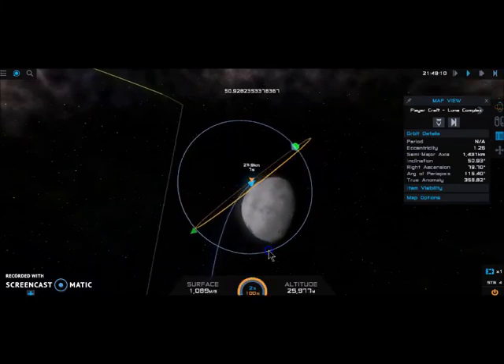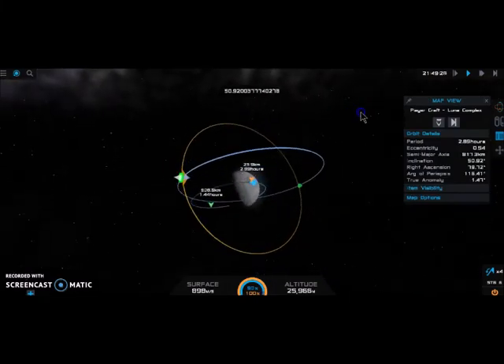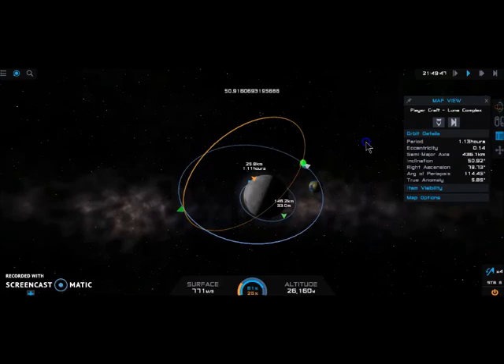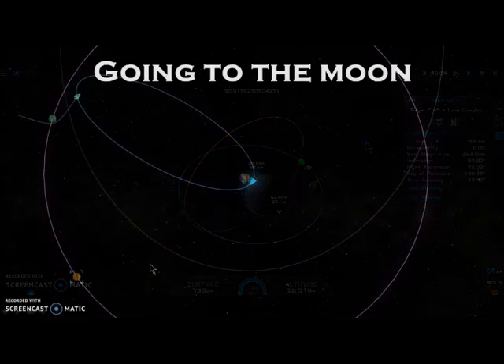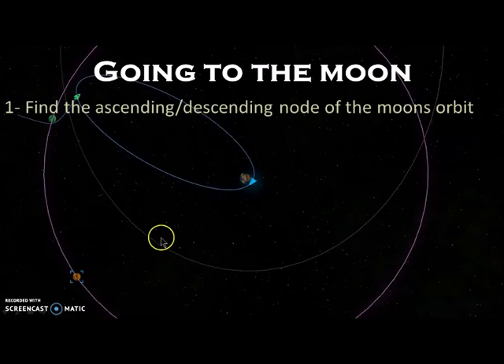I'll end this video by saying what are the things we should do to go to the moon the easiest way. First thing: find the ascending or descending node of the moon - if the ascending node is here, you either start your launch when your craft is in that direction or the other direction. This is around a 12-hour interval window, so if you don't do it now, you can wait 12 hours, or 24 hours, et cetera. Second thing: set the launch time at the same ascending or descending node.